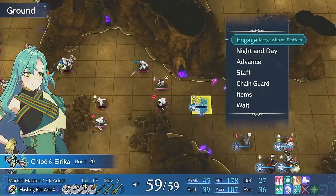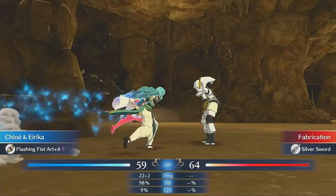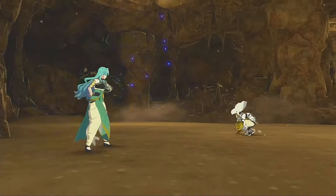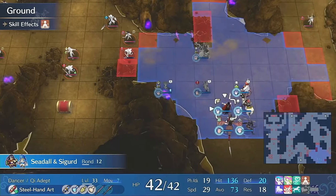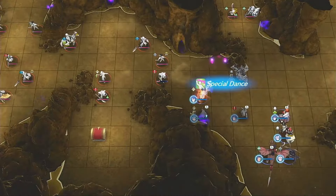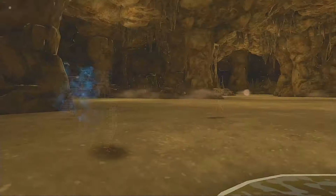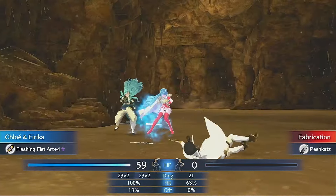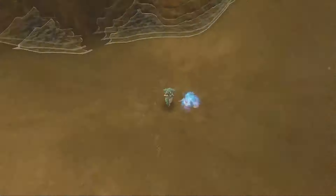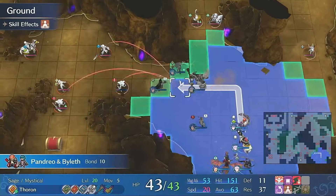For Engage, this changes a little bit. You don't inherit skills from reclassing — you inherit those off Emblems — so reclassing in Engage actually has more to do with slotting a unit into the correct utilization of their stats as opposed to obtaining a skill. An example of this is Chloe. Chloe is fantastic as a Griffin Knight, but I've had the most fun ever playing Engage when I reclass Chloe into a Martial Master after already obtaining Hortensia and Ivy. At that point my fliers are pretty much taken care of, and reclassing Chloe into Martial Master with her high speed and access to Flashing Fist allows her to double almost anything in the game. Once you get the Eirika Emblem on her, you see upwards of a hundred damage on units you'd otherwise have no business taking out in one round.